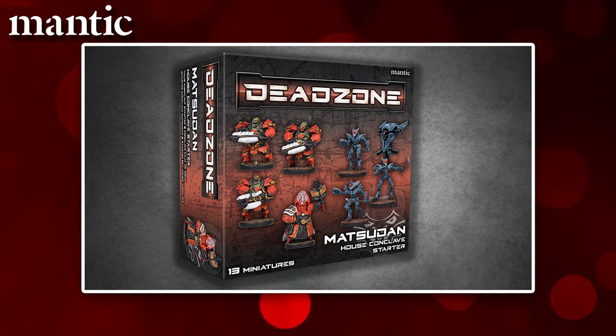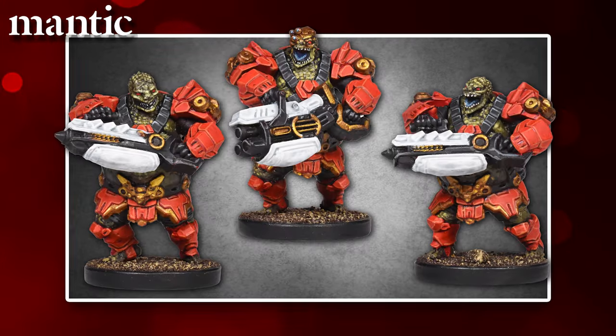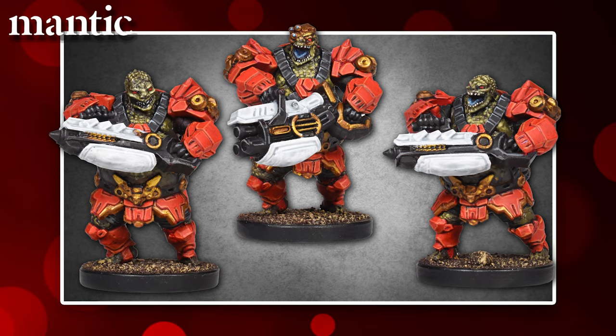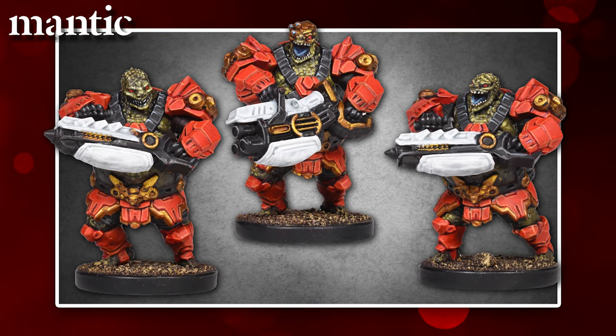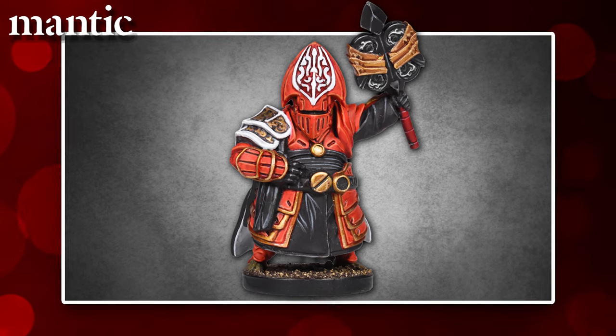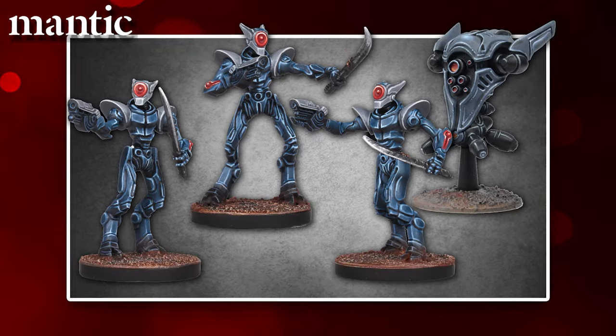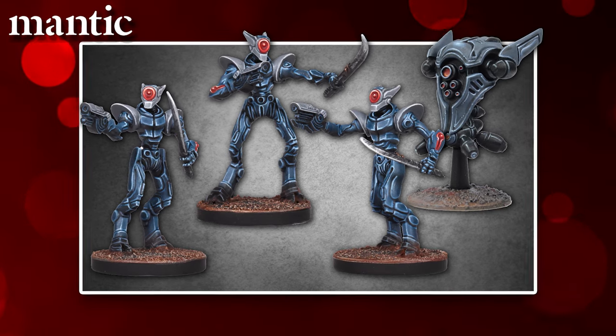Now moving on to the frankly amazing Matsudans, with a House Conclave starter box containing 2 brand new crisp looking Matsudan sprues, from which you can make 6 of our Samurai Space Lizards. The resin Matsudan Gyoji brings his hymns and prayers to the battlefield, plus a plastic sprue of marionettes with a resin upgrade kit to allow you to make Hanewa marionettes.